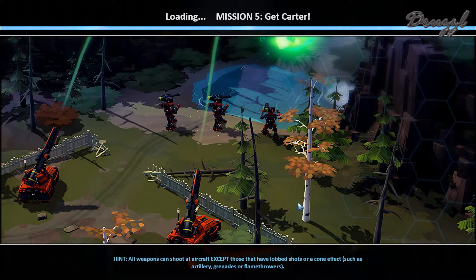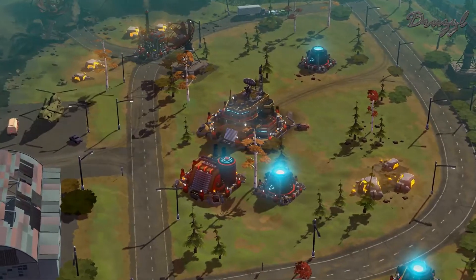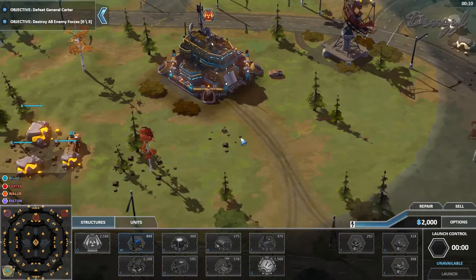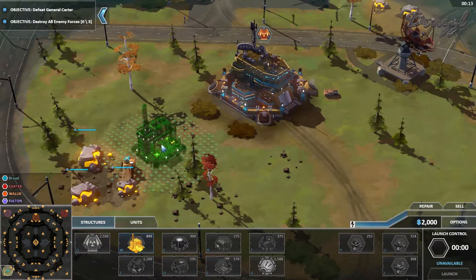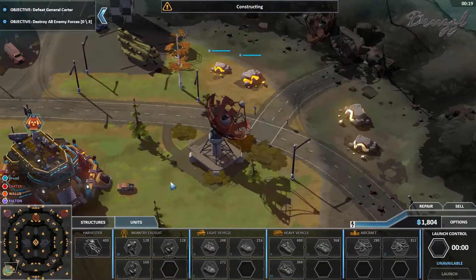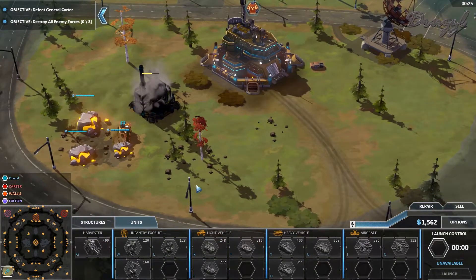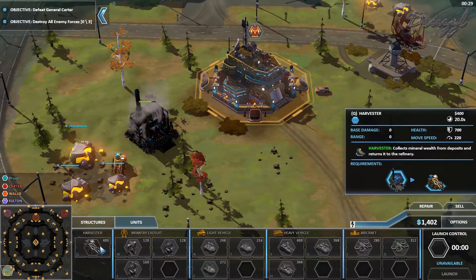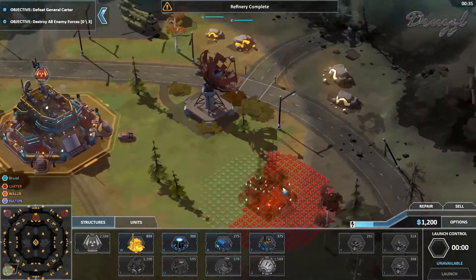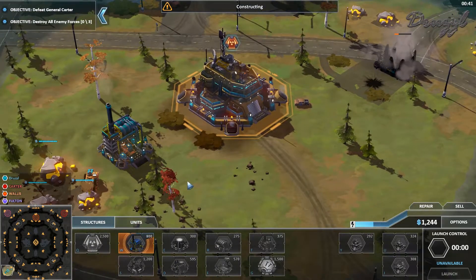Artillery, grenades, and flamethrowers cannot shoot aircraft — got it. Constructing — right, I forget we start with the harvester. Look at all this, there's a decent amount close by. I should just be able to build a second one right away. Refinery complete — almost couldn't construct that one.